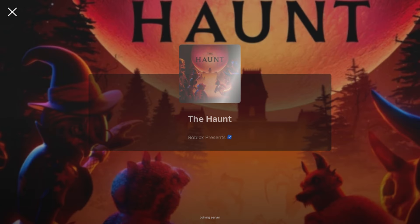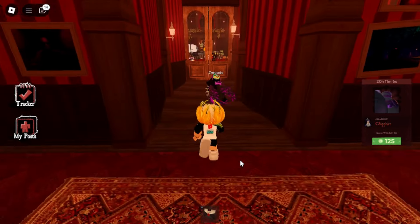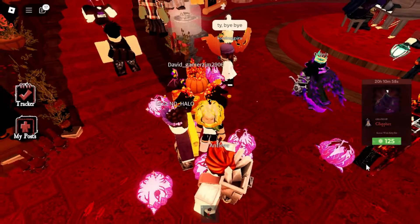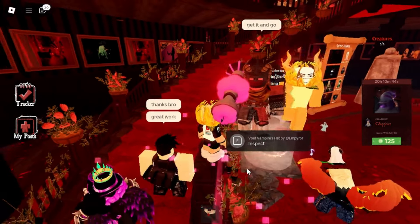Here you have to wait to join the game because many players are trying to get the item. After logging into the game, you have to find the developer's location. At this moment they are inside the haunted house. You will see the developer throw the item — just collect it and make sure you got the badge. If you got the badge, you already have the item.